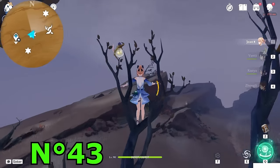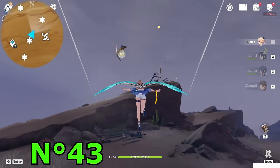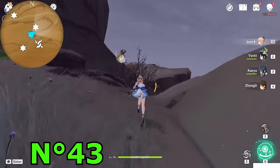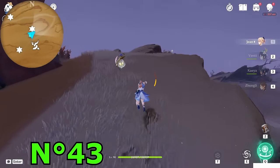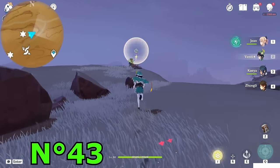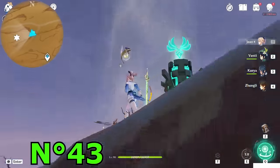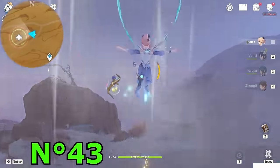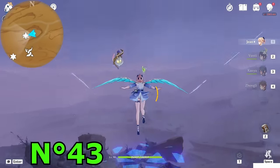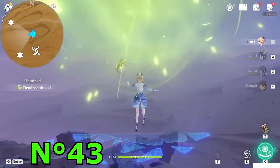Looking toward the northeast direction you will see another one in the sky. To reach this point, near the end of this canyon mountain you will see an Anemo elemental pillar — just hit it with an Anemo character. I'll use Jean from here and hit it. It will create an air current. Fly up, teleport to here, then fly to it. You will see a hidden platform. Nice, perfect.